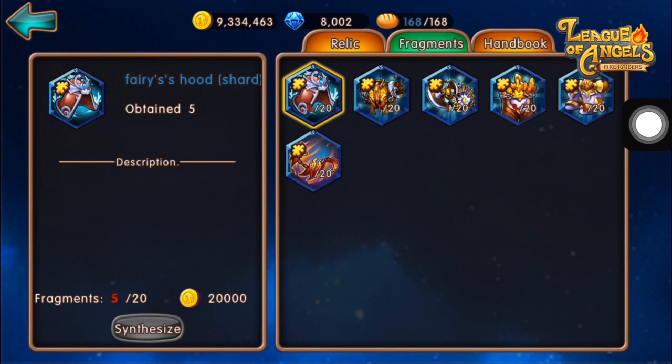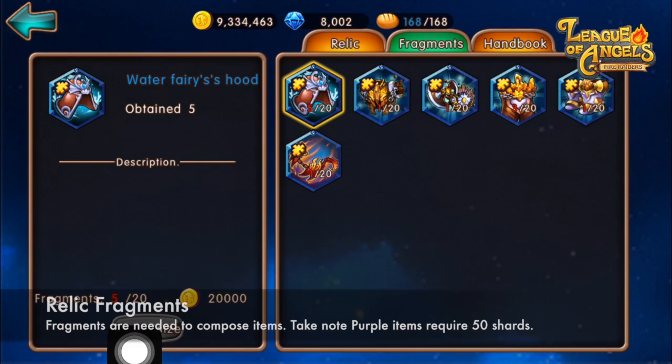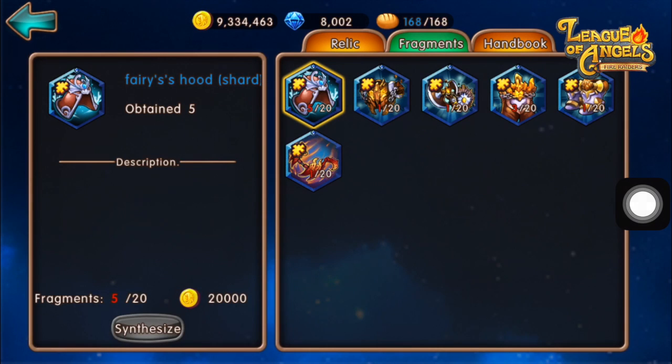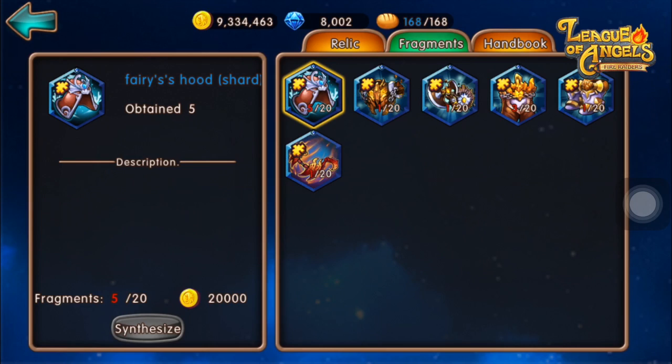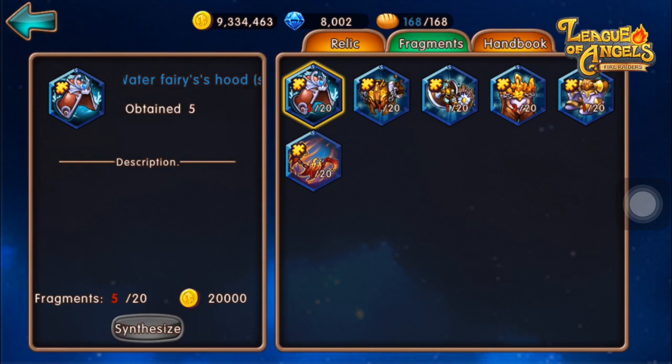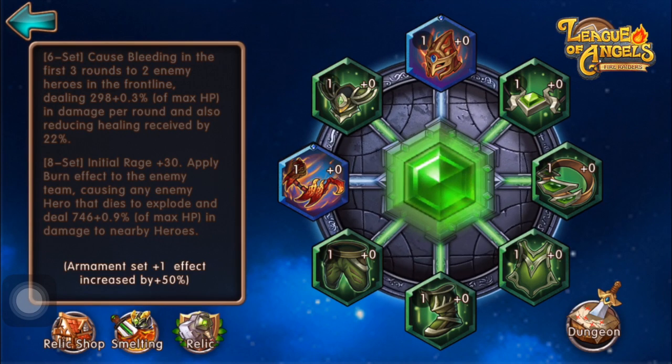Now we move to the Fragments tab. In the Fragments tab, to create an Armament you require 20 Shards in order to synthesize them into items. These Shards can be purchased in the Relic Shop or obtained in the Relic Dungeon. For example, looking at the Water Fairy's Hood, I currently have 5 of that Shard, so I need another 15 Shards to synthesize it. Clicking the Synthesize button also costs 20k gold. Once done, I will have the Water Fairy's Hood as an item.